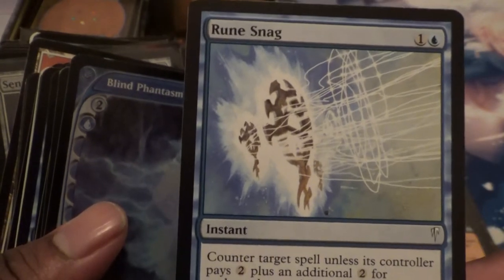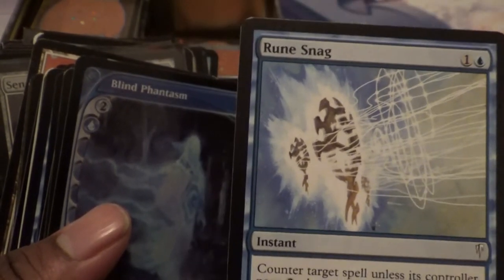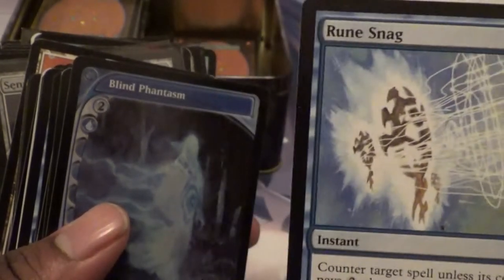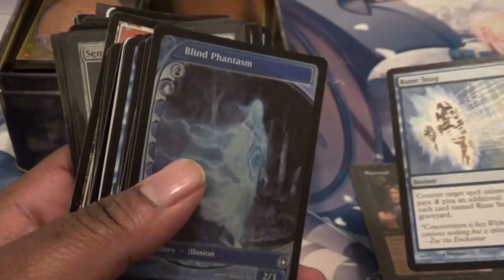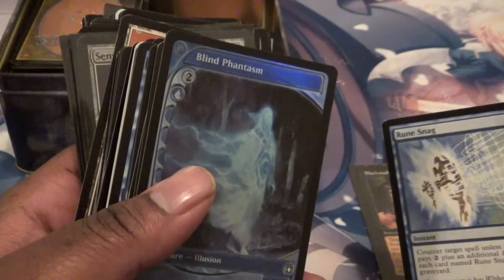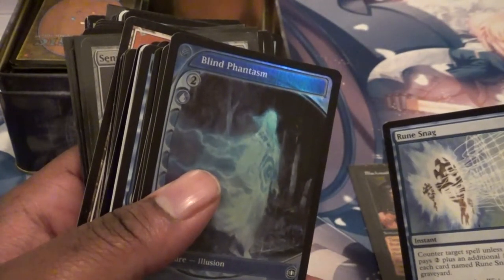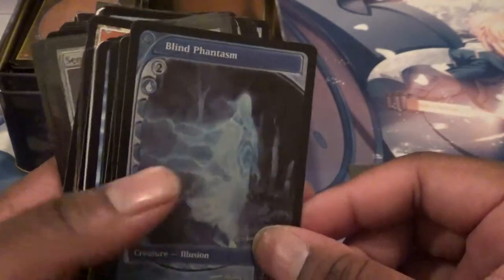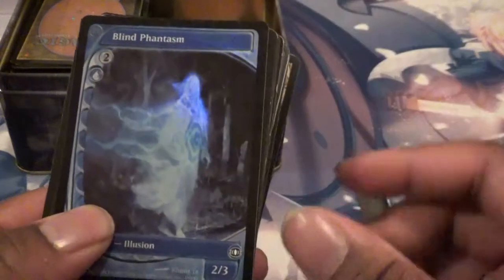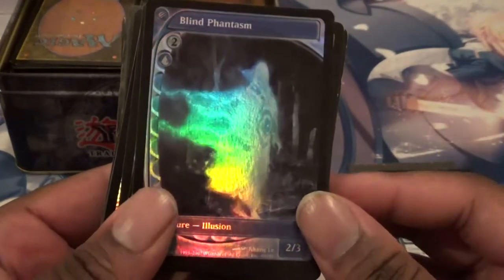There's stuff from Cold Snap in here. Oh man, imagine if I get a Dark Depths or something — that'd be sweet. Or maybe the magic card that's a sorcery that lets you search out a snow-covered land would be nice too. And keep in mind, I don't really recognize any of these rarities too much because I haven't bought them in the wild.